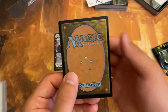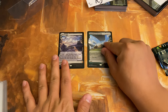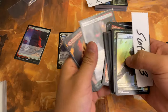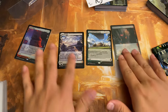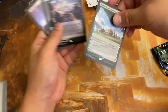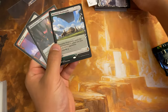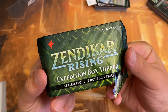Here we go — opening the box toppers. Boom, a fetch land — Marsh Flats! And boom, a Bountiful Promenade — we have opened that more than anything else. So that's four expeditions total. For those who only stay tuned to the very end — here's what we opened today in terms of expeditions. And that's the video, guys. Hope you enjoyed, hope you had a good time, and I will see you on the next one.